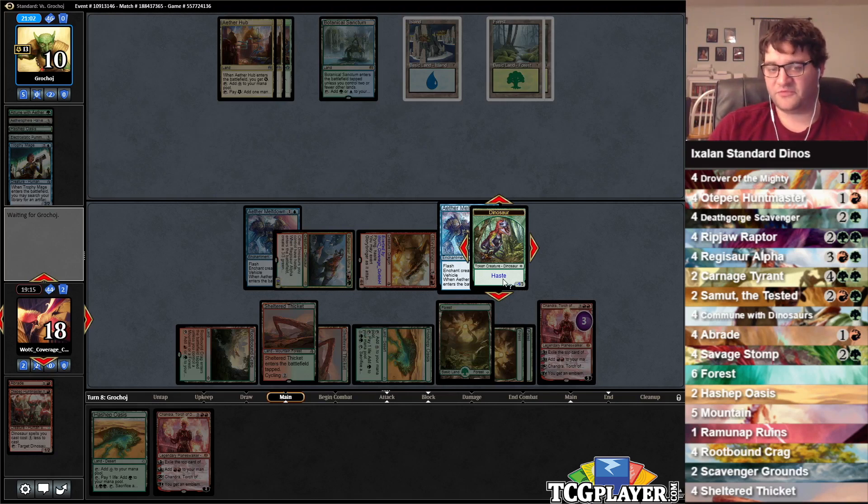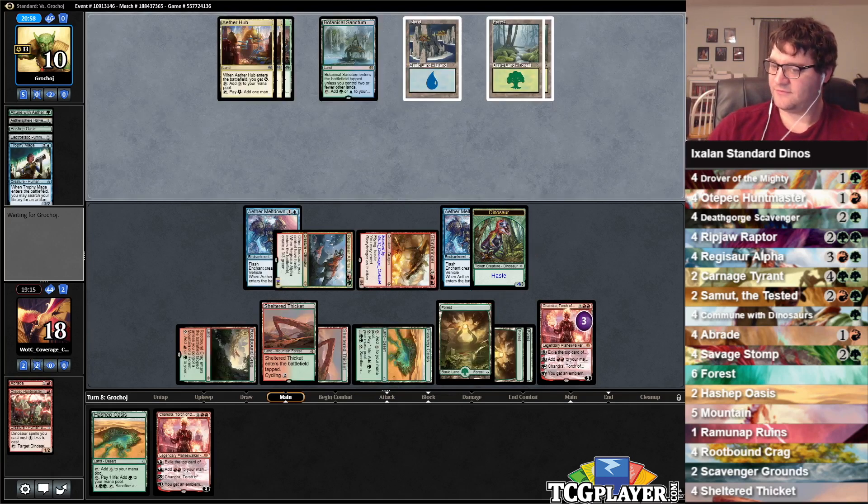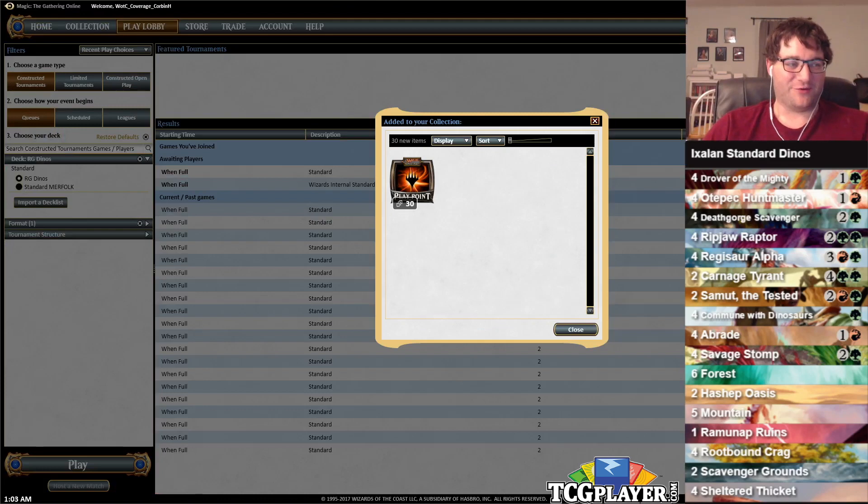I guess we're a mid-range deck — I suppose we are. Our opponent is a fan of the series and wants to see Marvel in Modern. I don't know — there are so few energy cards that I'm not sure if that's possible or not, but it'd be worth a try. Either way, good match — Dino Beatdown, it begins.